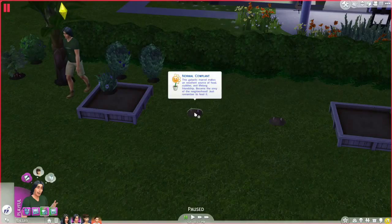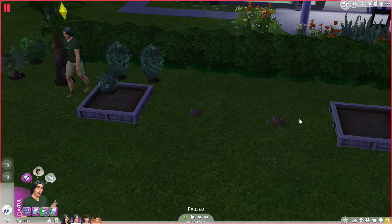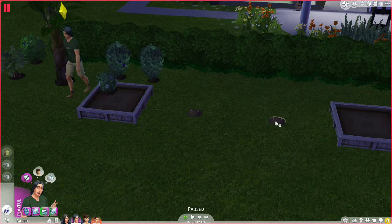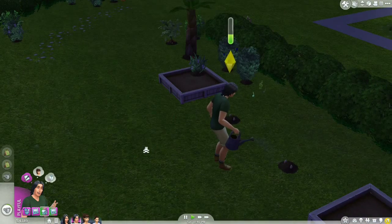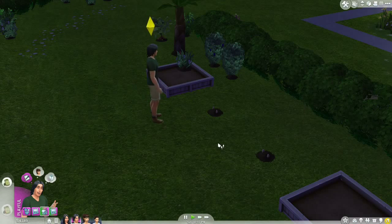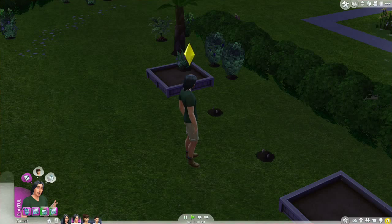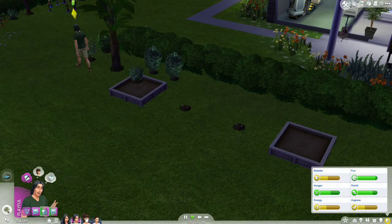Normal Cowplant — this galactic marvel makes an excellent source of food, cuddles, and lifelong friendship. Become the envy of the neighborhood — just remember to feed it! So it seems the cowplant has always been a space plant all along. We're going to fertilize it with the best we have — the bass and a perch by another name sounds nice — and fertilize both of them. We should have lots of bass from today's haul. We can fertilize with salmon too. Water the little ones — a pair of siblings. Tate, we can water the other plants later; these guys are most important.